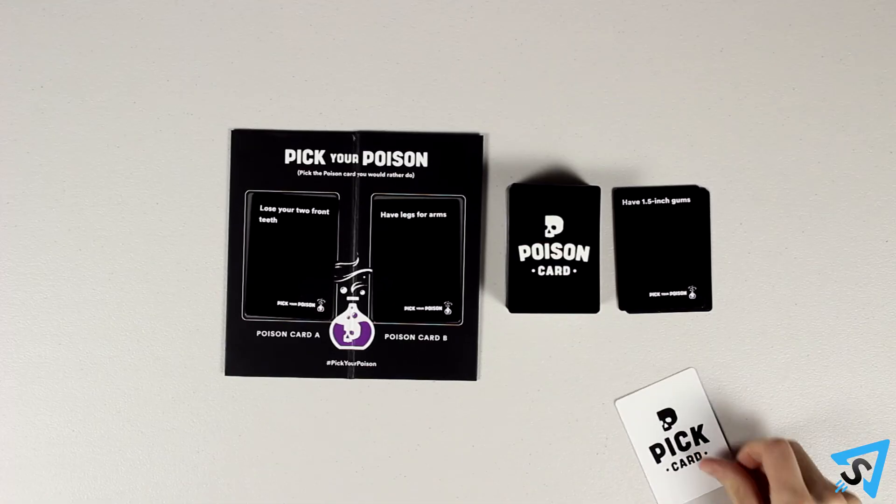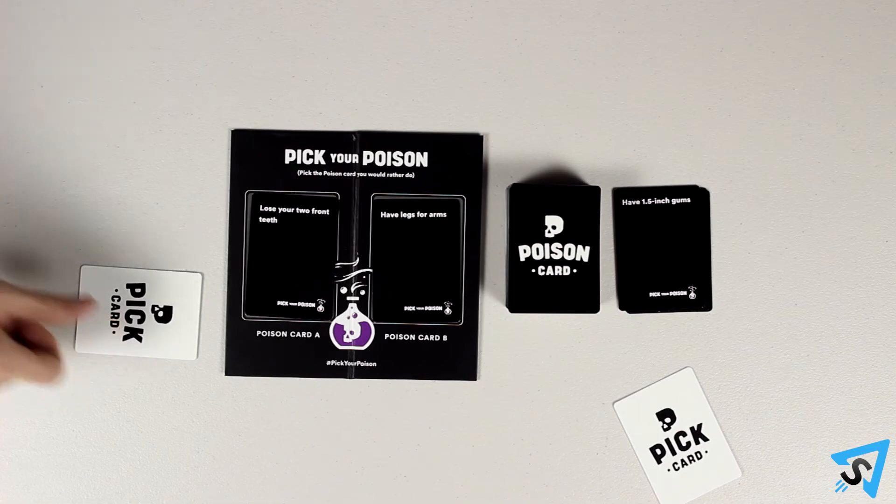The picking players must now pick either A or B based on which poison they would rather have. They may ask the judge any clarifying question about either poison, and the judge may elaborate on each scenario however they like. Once a picking player is ready to pick, they place their matching pick card, as indicated by the letter, face down on the table. The judge does not pick.